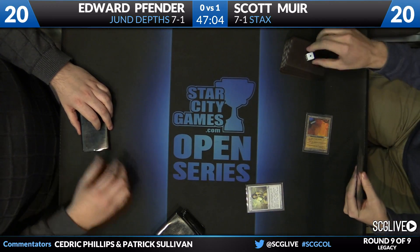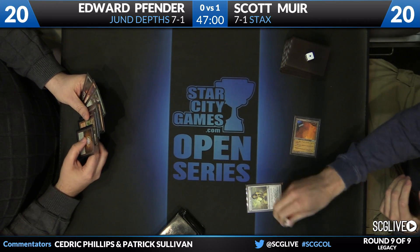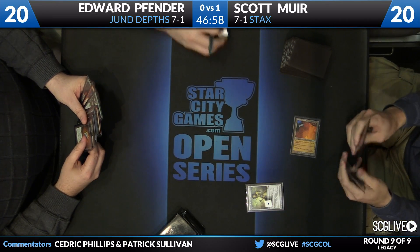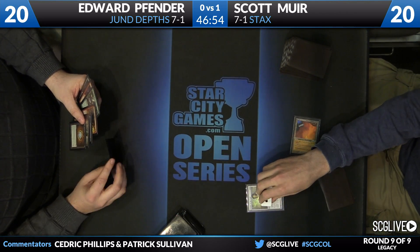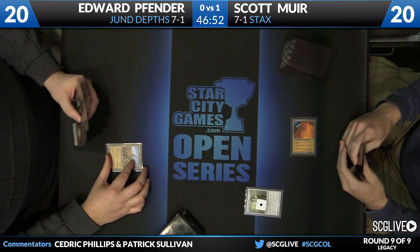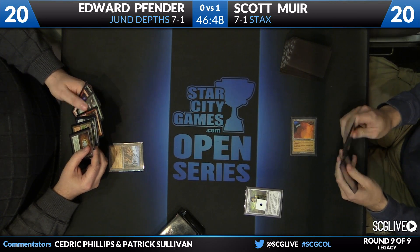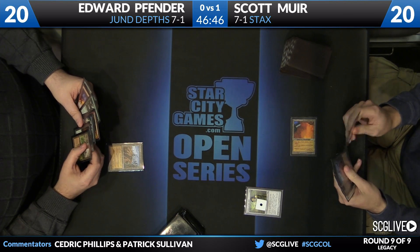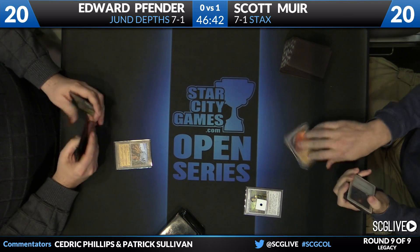It might be time for Scott to spring for Ravages of War, because Medley Mage is a card in the format — you can split two and two. Yeah, I can see it. Chalice for one, oh wasteland — that could really set Scott back a little bit here. You got a Mox Diamond too. You want a Ravages of War, huh?